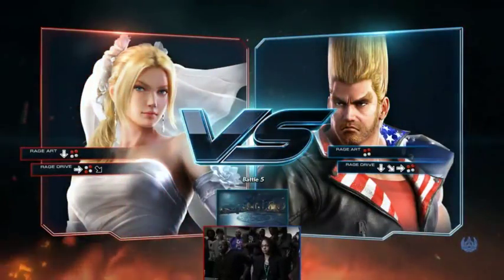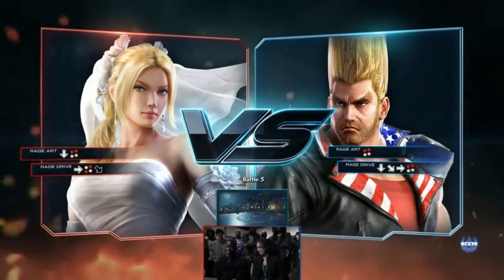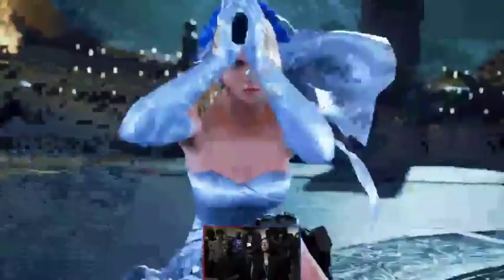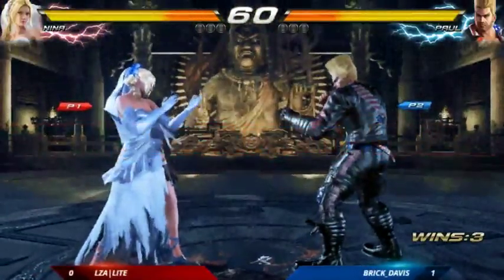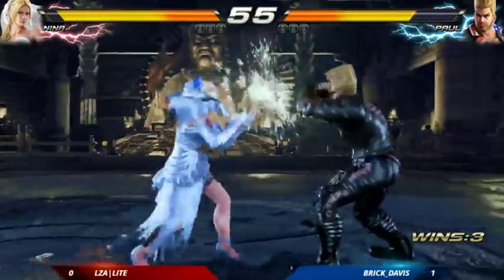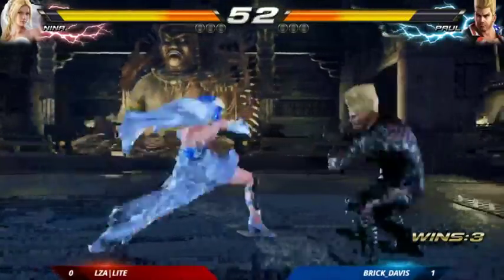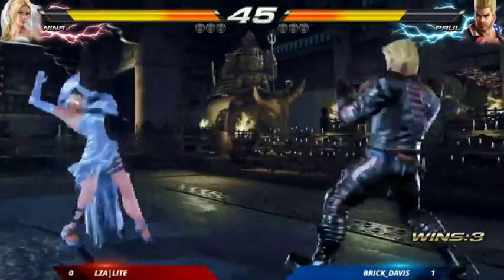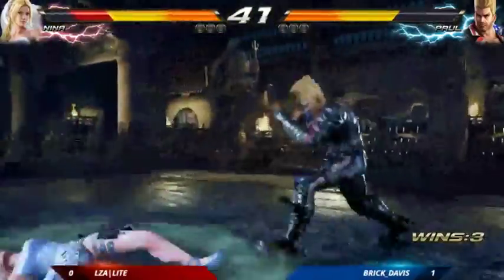Get ready for the next battle, going right into the follow-up match. Paul is up 1-0. Round one, here we go, following up in the Mishima Dojo. All right, try to create that space early on in the match — gets the wall, rising three-two, there's a follow-up, more pressure for Paul.